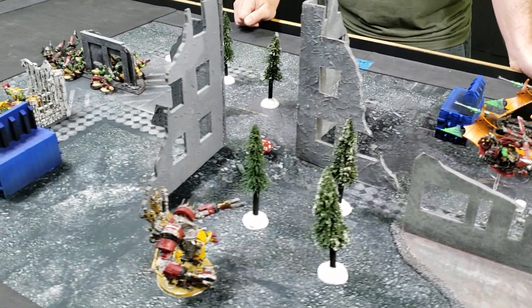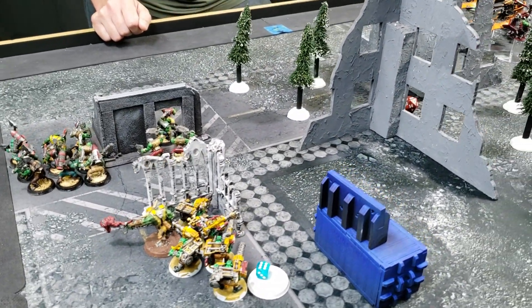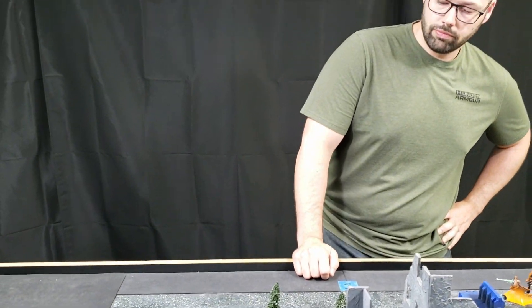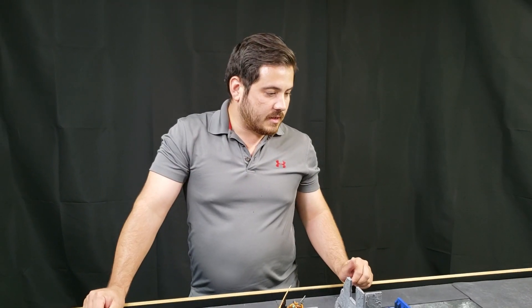I scored two points for Behind Enemy Lines by having my Deff Kopta in Josh's quarter. Josh noted it was a super good move, adding that Death Skulls with their advance-and-charge ability and all the rerolls are just really strong, and he can't wait to see them in the new book.